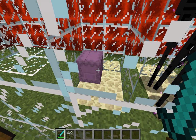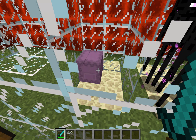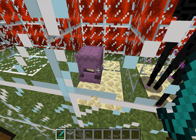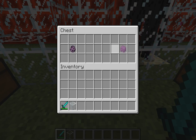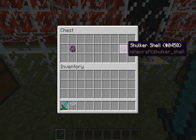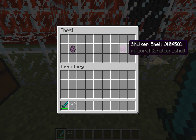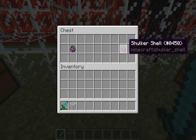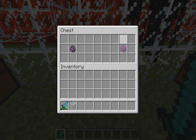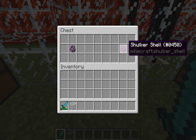The best way to kill them is when they pop open — basically their innards are exposed and you can kill them. Now what they drop are shulker shells, and these are used to make other things which we will go into at a later date. But I will say save these if you get any for sure.